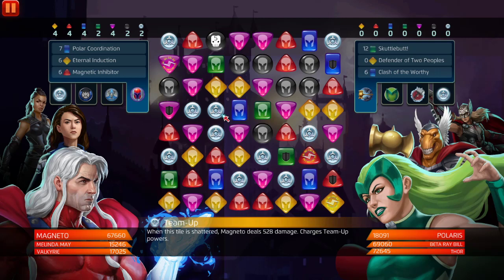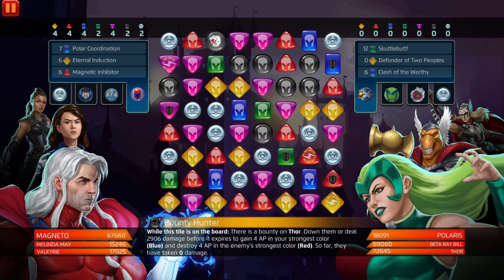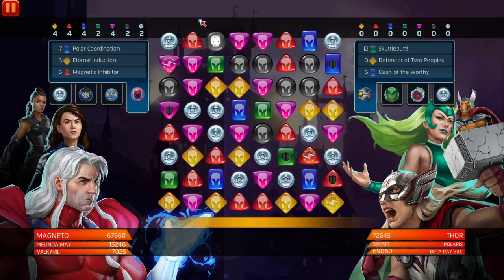Make sure to check the bounty hunter tile — it's Thor. Jane Foster is on the team, and we're gonna have to deal 2009 damage. Okay, that's not bad, assuming we can get that.